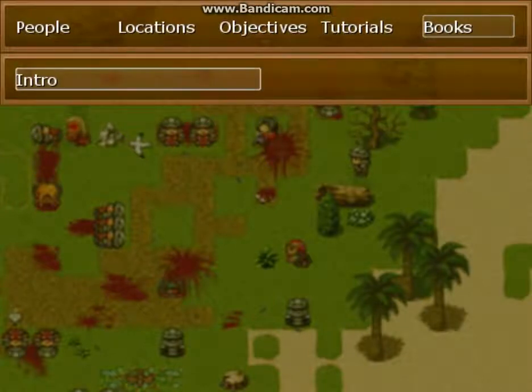Finally we have books. Books are really interesting because they're going to be little collectible items within the game world that you go out of your way and explore to find. They add history and flesh out your understanding of the game world. All collected books will be featured here in the codex, and if you collect enough you'll get a special in-game reward. That's our way of getting people excited about this wonderful world that Steven Erickson has built.